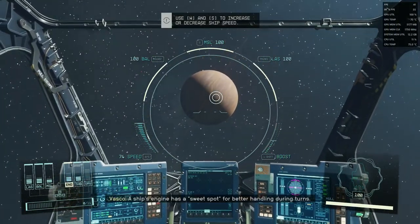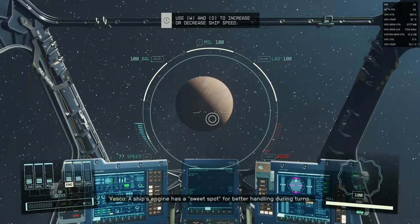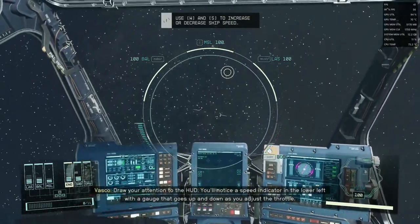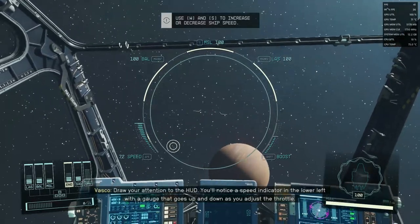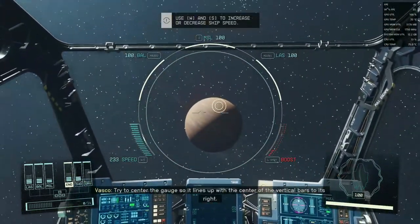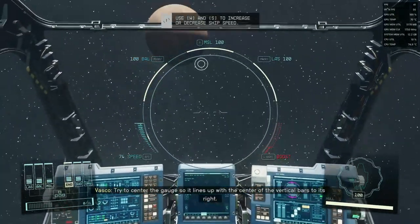A ship's engine has a sweet spot for better handling during turns. Draw your attention to the HUD. You'll notice a speed indicator in the lower left with a gauge that goes up and down as you adjust the throttle. Try to center the gauge so that it lines up with the center of the vertical bars to its right.